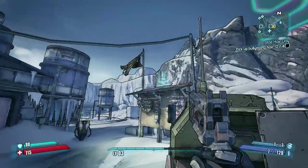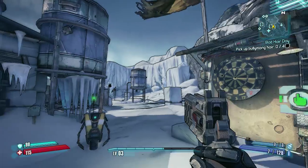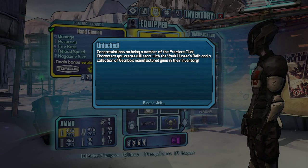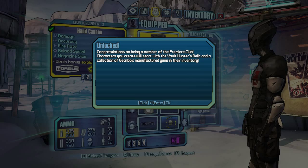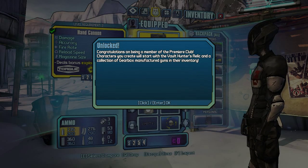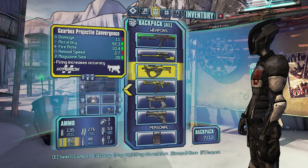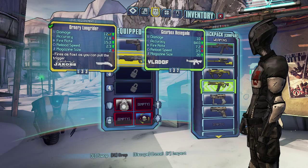Anyways, here we are. Let's go pick up bully mong hair. 'Congratulations on being a member of the Premier Club.' Okay, so now I'm getting all the Premier Club stuff. 'Characters you create will start with the Vault Hunter's Relic and a collection of Gearbox manufactured guns in their inventory.' Oh look at all these fancy toys they're giving me. This is cool, I could get used to this.